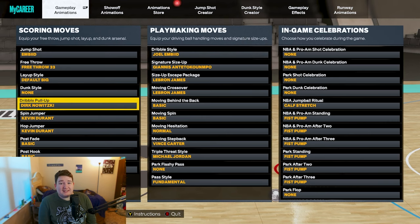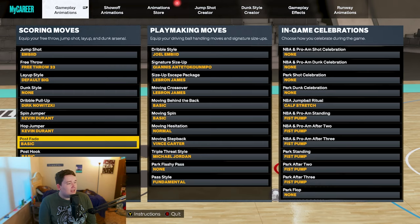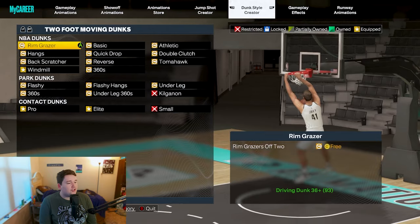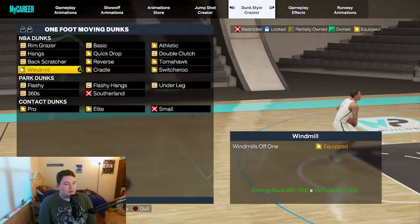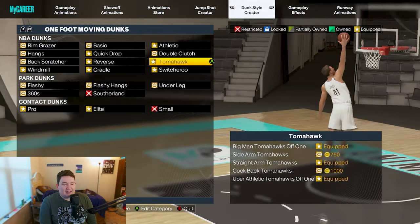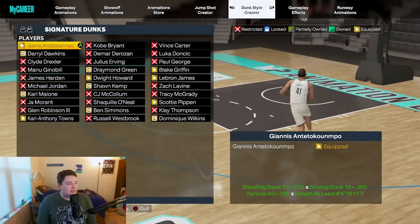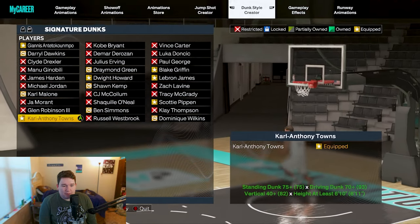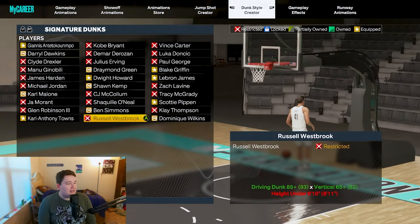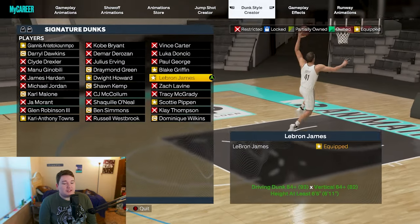For dribble pull-ups I use Dirk Nowitzki, usually holding right trigger. Hop jumper: Kevin Durant — it's insane this year. Post fades: Luka Doncic. Post hook: Joel Embiid. Post hop shot: Kobe Bryant. For dunks, we get all the contact dunks: windmills, cradle dunks, reverses, big man reverses, big man baseline reverses, quick drops off one, athletic one-handers, straight arm tomahawks, athletic tomahawks off one, big man tomahawks, and switcheroos. Signature dunks include Giannis and the Carl Anthony Towns package for incredible takeoff flight animations. I also use the Dwight Howard package for good standing dunk animations, plus Blake Griffin, LeBron, and Scottie Pippen — which is now available for big men this year and gives a very easy one-arm dunk that activates with Limitless Takeoff.